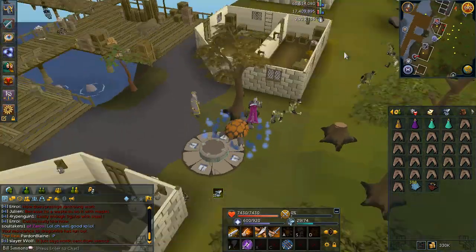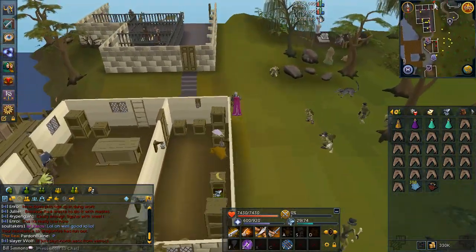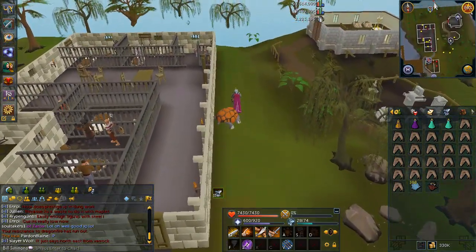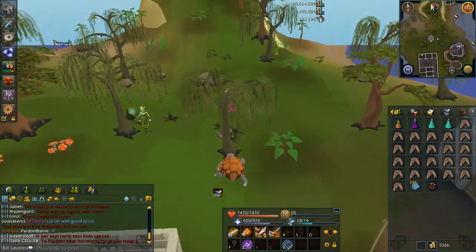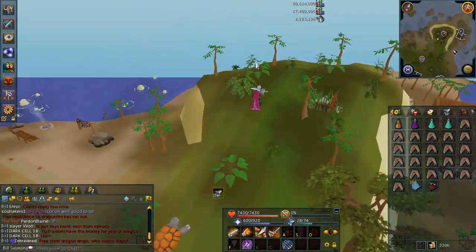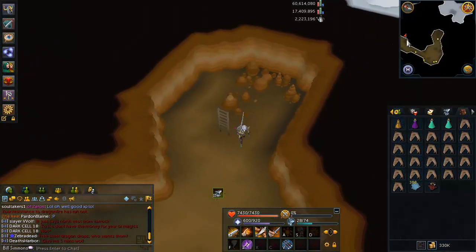Now of course to do Frost Dragons, 85 Dungeoneering is quite a high requirement — probably most people that have that are going to have chaotic melee weapons. I did not, so I was doing it with a Ceridwen Sword, which was kind of a mistake since it did have a few accuracy problems. A Zamorakian Spear would definitely be better because it has the same stats but it is a stab weapon, and the Frost Dragons are in fact weak to stab.